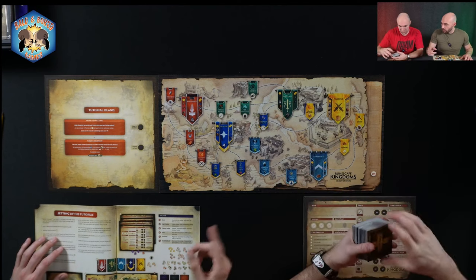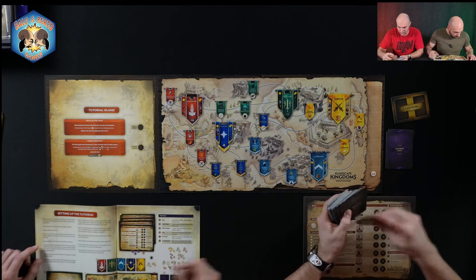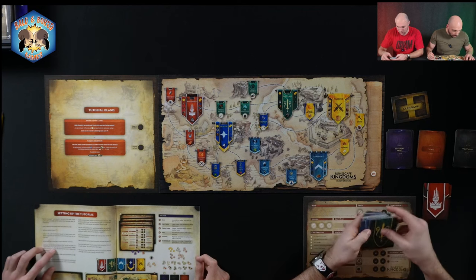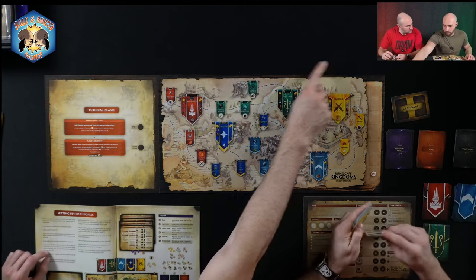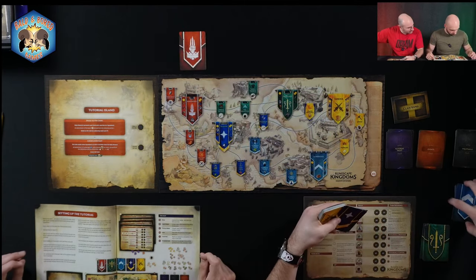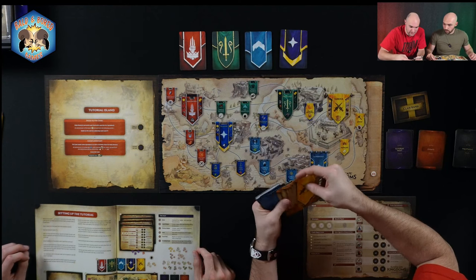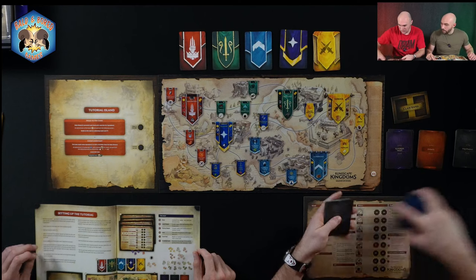We're going to separate each of the types — they're already set. It says do not shuffle any of these decks unless specifically instructed. In the pack with the bronze long sword, there are five card backs that match the five capital region banners. We place those up top: red, green — these are the exploration decks — and yellow.